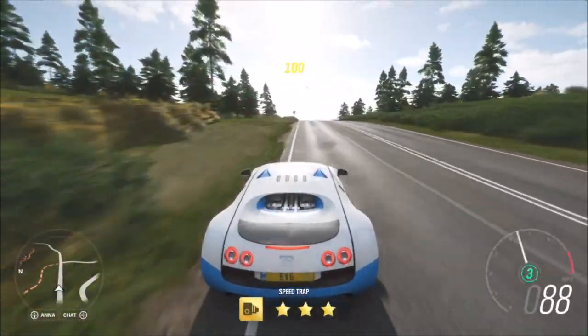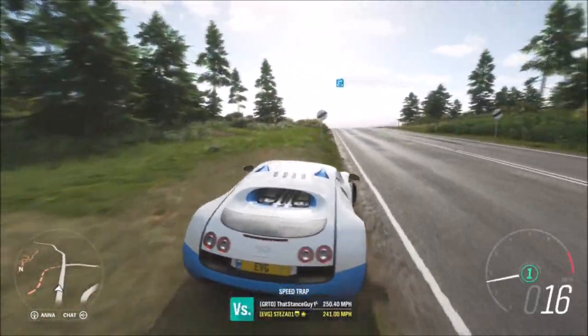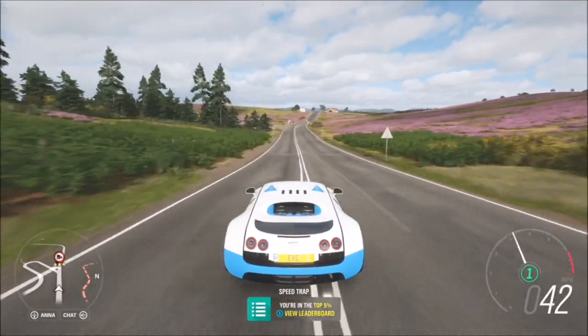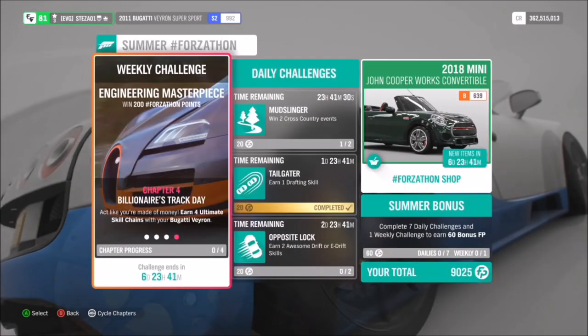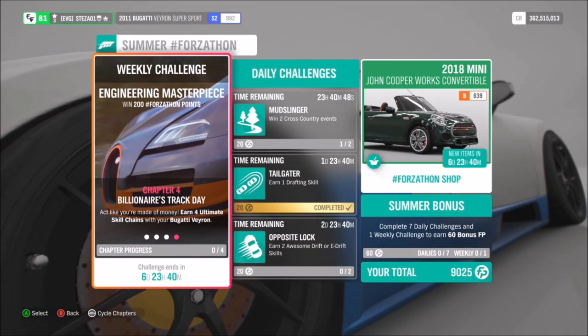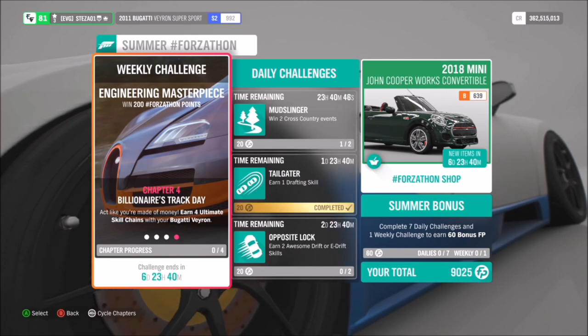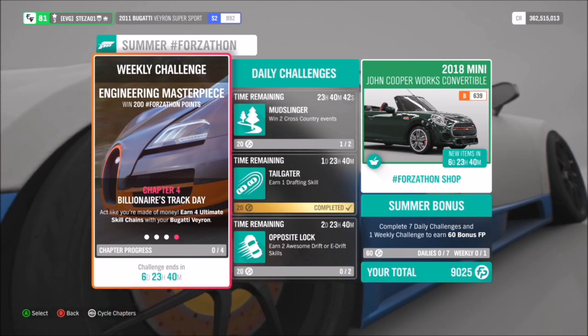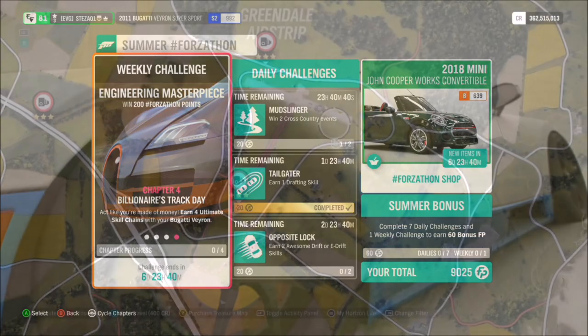It will take you way less than five minutes to complete — a nice and easy one. The Asmore speed trap, three stars, 140 miles per hour, simple. For the last challenge, it just wants you to earn four ultimate skill chains. An ultimate skill chain is when you hit 20,000 skill points without them being multiplied and you'll get the ultimate skill chain.